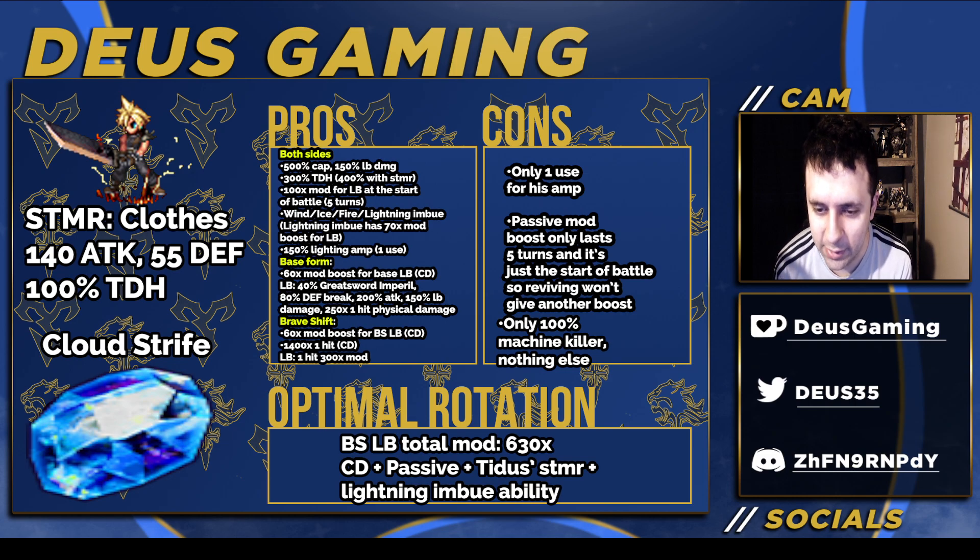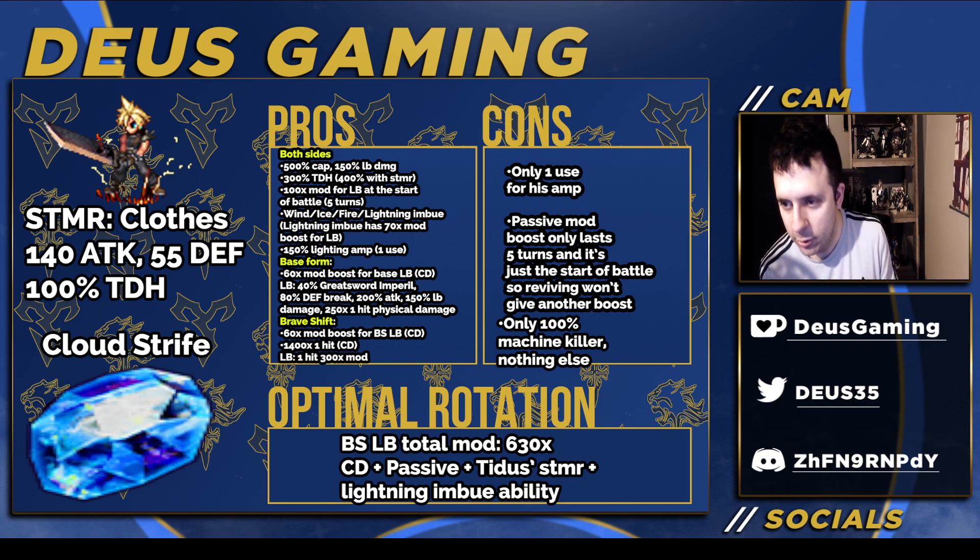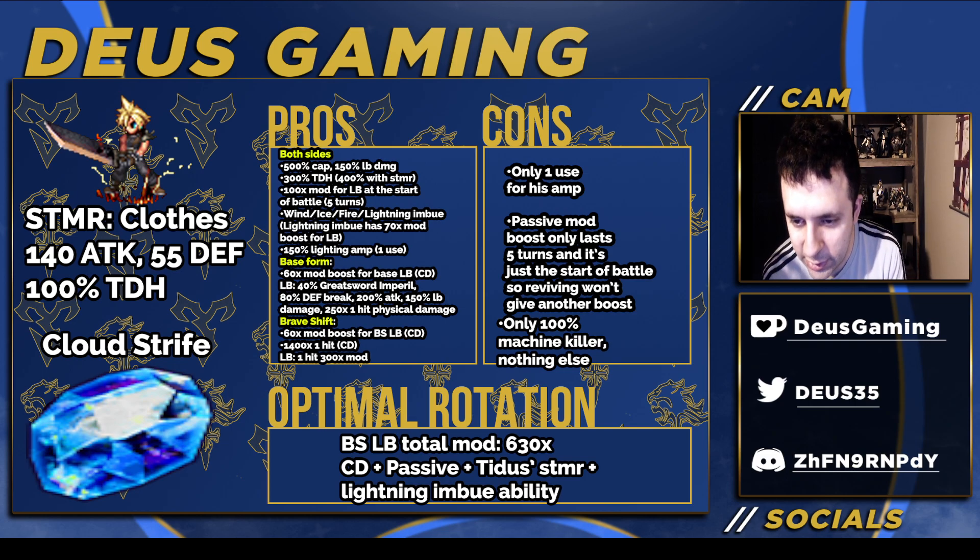He only has 100% machine killer, which is very surprising — usually these premium units nowadays have a lot more killers. Unless you go EX2, where he gets 100% all killers, giving 200% machine killer. But with only 100% machine killer and nothing else, all four equipment slots in brave shift form are basically going to be used for killers, and you'll also have to figure out LB damage too, which is kind of a yikes.